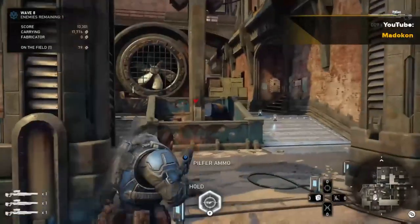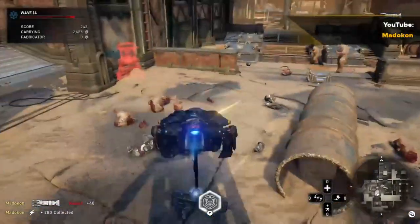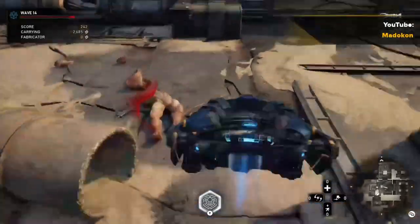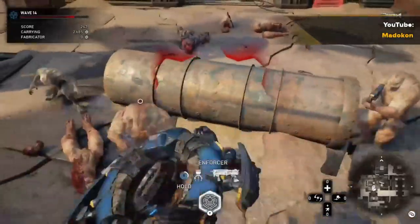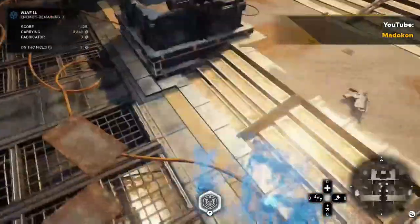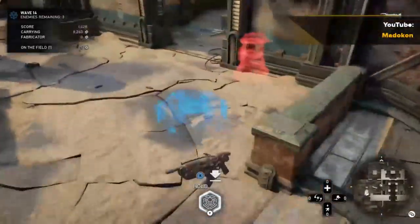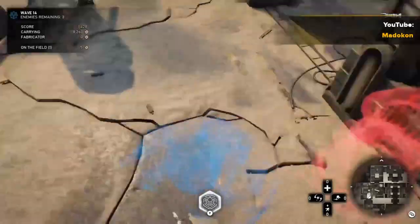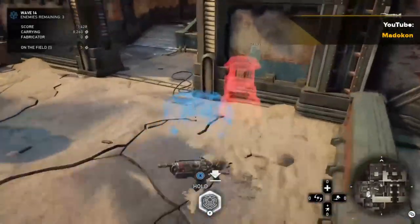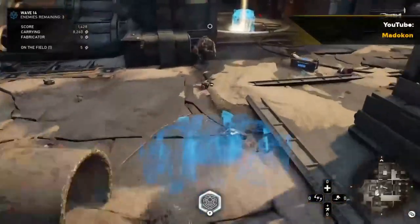We're going to move to the portable resupply skill card. If you notice, when you pick up a gun, it takes you out of cloak during each wave. As you see here, I'm getting shot at, I pick up the weapon on the field, bring it to the forge, and it doesn't keep me cloaked. However, if you put on and equip the portable resupply skill card, every time you pick up a weapon, it briefly bounces you out of cloak for about half a second, and then you're put straight back into cloak. So it's a huge advantage that you can smelt during active waves while still staying cloaked.